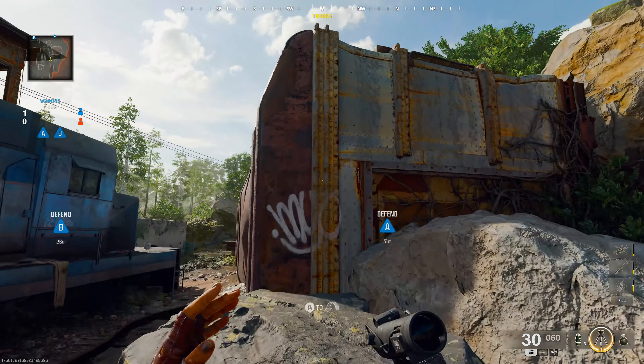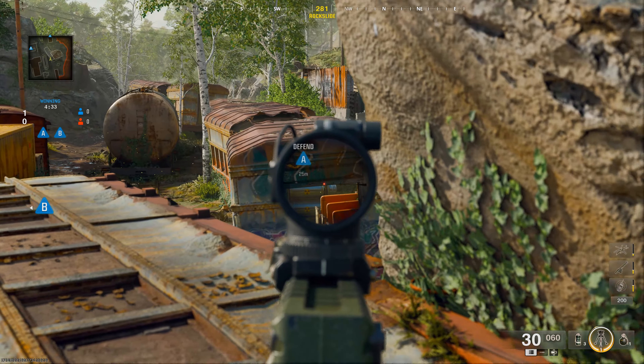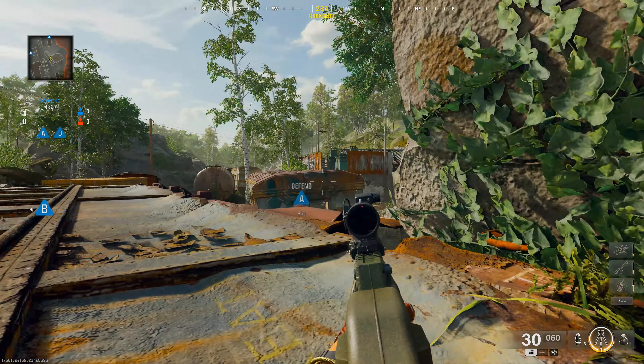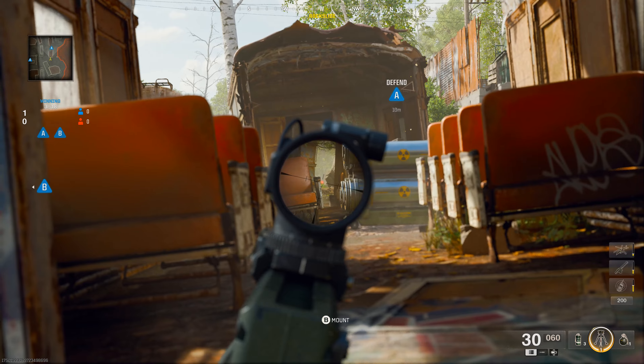In the middle lane, jump onto this train off spawn and you will be able to catch people running across here and have a good look at the middle of the map along with a line of sight to the window spot that most enemies go to. Rush up against the train cart here and cut right to shoot anyone rushing the A-bomb site and have a decent angle on this building.